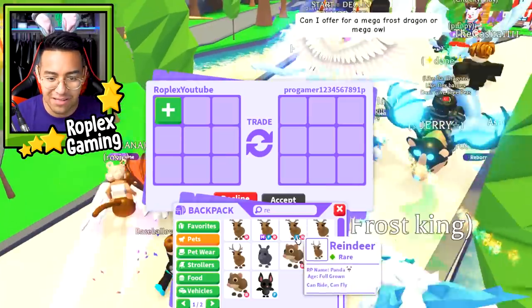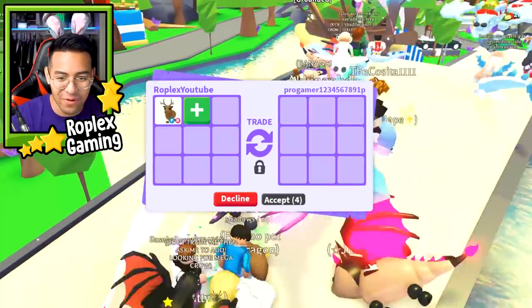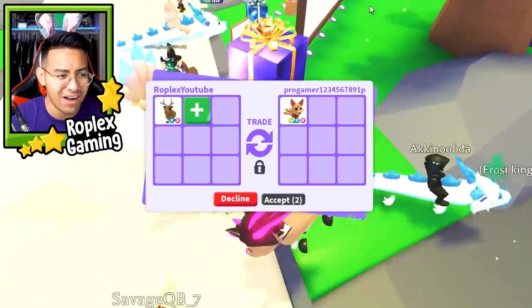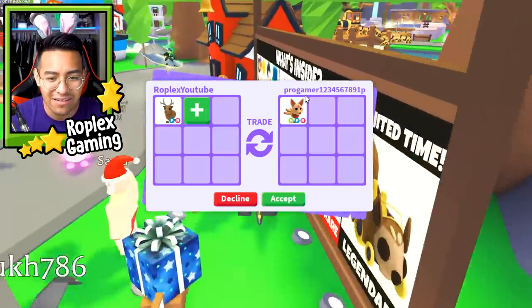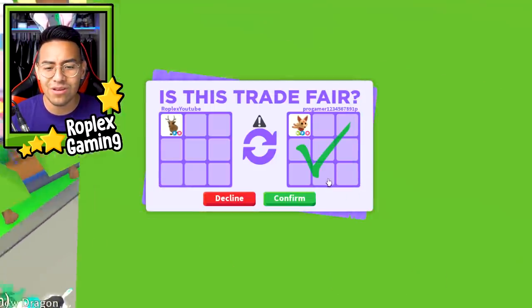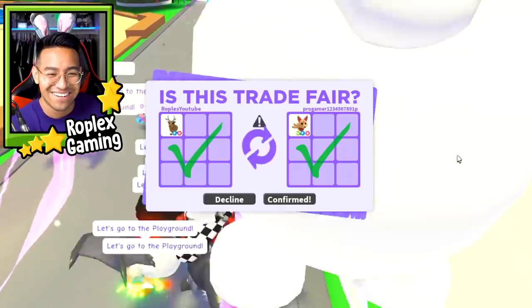Reindeer, literally for free. I'll trade this away for anything. Come on, Pro Gamer. Oh, he put up a Neon Kitsune - that's not too bad, dude. That's like a really expensive Robux pet. And he hit accept. He actually confirmed it - I low-key thought he was going to decline.